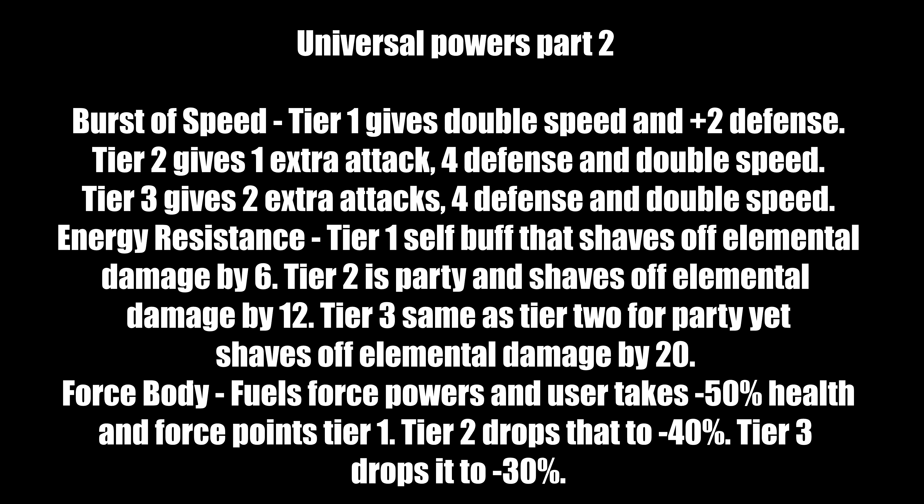Force Speed at Tier 1 gives double movement speed and +2 defense. Tier 2 grants one extra attack per round plus defense and double speed. Tier 3 grants two extra attacks per round plus defense and double speed — this is arguably the best force power in the entire game. Get it as soon as possible. Energy Resistance at Tier 1 is a self-buff that shaves off 6 points of elemental damage (fire, cold, electric, sonic, and energy). Tier 2 becomes a party buff shaving off 12 points. Tier 3 is the same as Tier 2 for the whole party but shaves off 20 points. Force Body lets you fuel force powers at the cost of 50% health and force points; at Tier 2 that penalty drops to 40% and at Tier 3 to 30%.